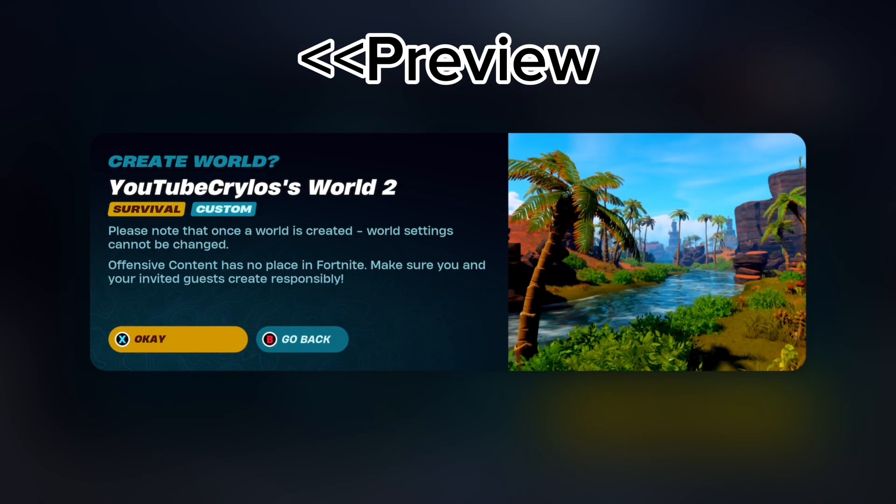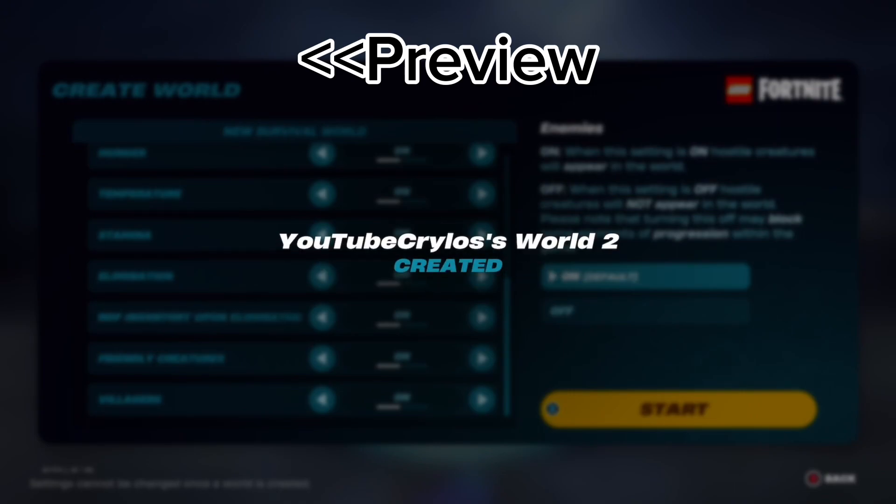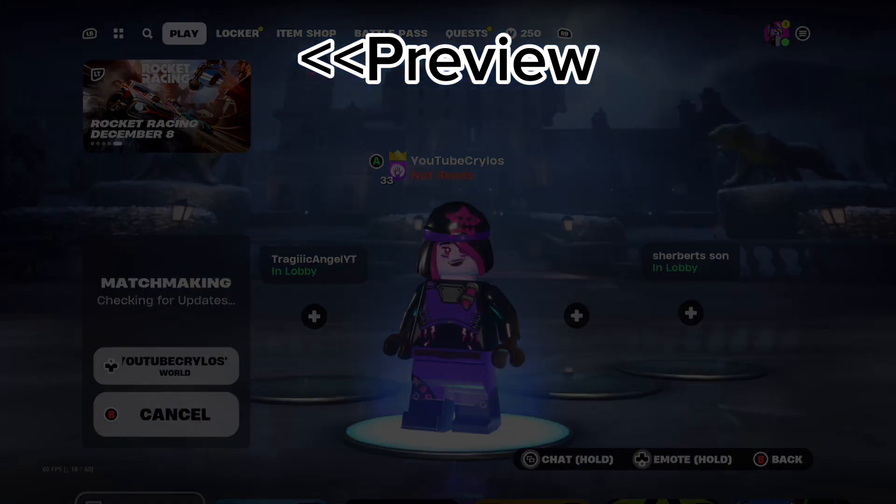If you followed my directions correctly, your world will be created and all you have to do is create the world, then load up the map. The game will automatically start — this is insane!